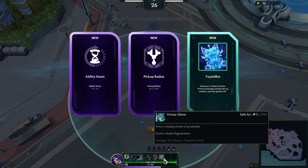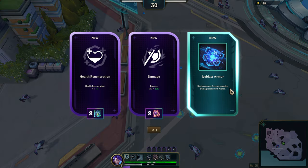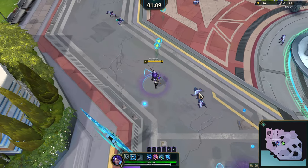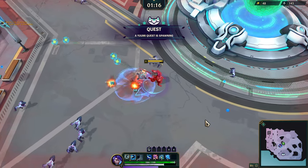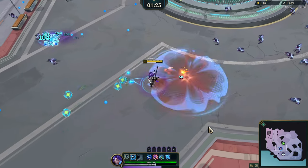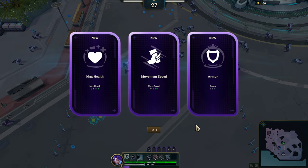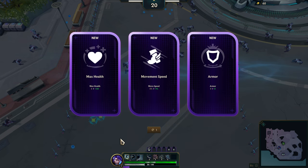Let's get ability haste and pickup radius — I'm going to go ahead and get Yumi, who I think is going to be quite useful in here, especially for grabbing the gold and stuff I might not be able to reach. Let's also do health regen so we can evolve that Anti-Shark Sea Bomb. The Yumi quest is spawning down here, so let's go ahead and grab that.